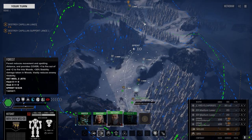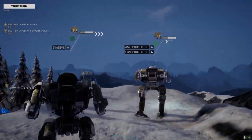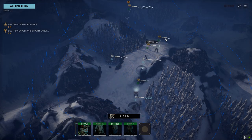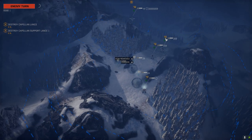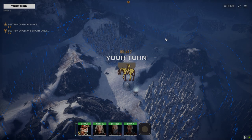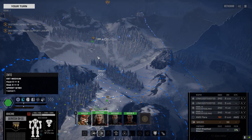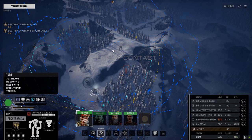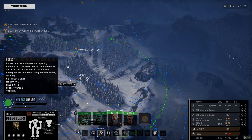I forgot she automatically stops. I want to make some tweaks — I want to get a double heatsink kit in the Dervish so I can remove three heatsinks and free up some extra room. I was almost considering pulling out the two MMLs and putting in LRMs, but I'm not sure. Let's get in the trees just in case.